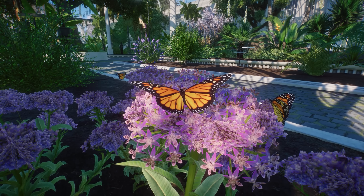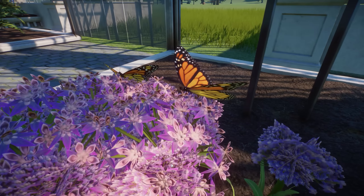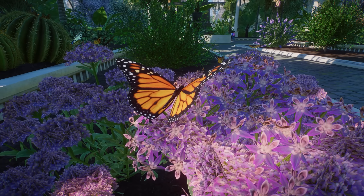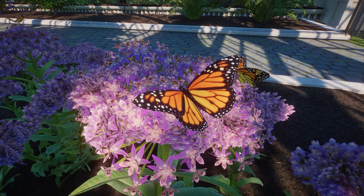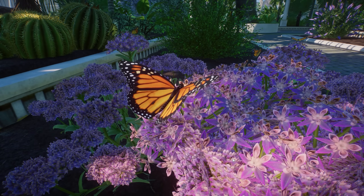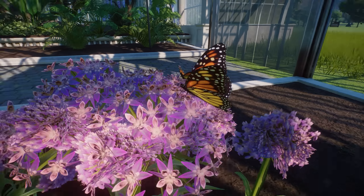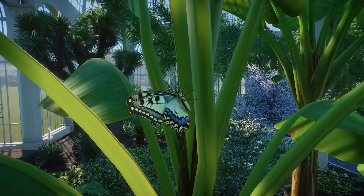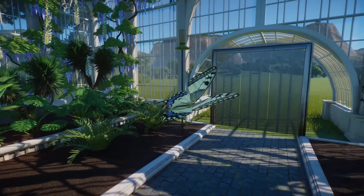Here we have the beautiful European Peacock butterfly — they can basically just land on everything, which is really cool. On these beautiful flowers we have the Monarch, which looks amazing. I just really love how these guys look. In real life I love walking around in butterfly domes at zoos because they look so stunning, and honestly I just don't really see that many butterflies anymore in the wild. It's amazing to see them in butterfly domes flying around on beautiful flowers.